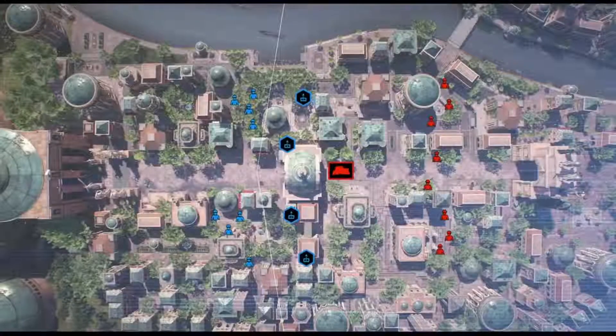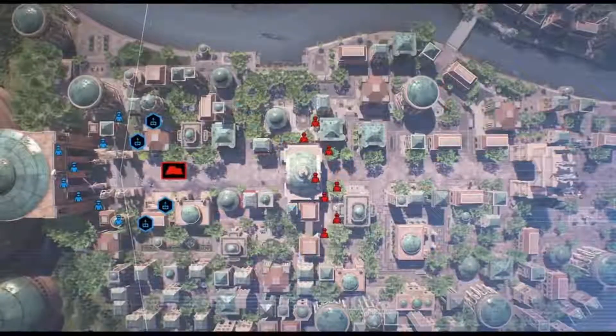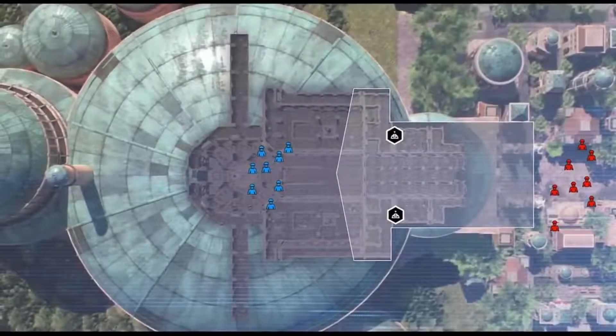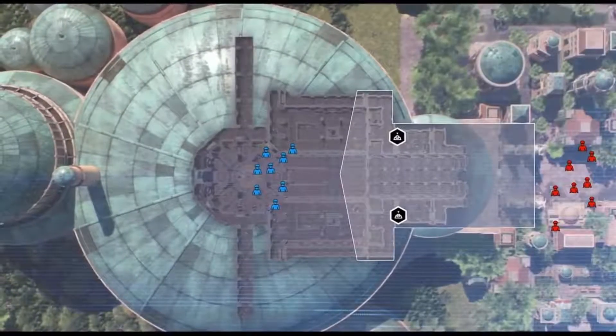If we progress to stage two, the droids need to try to bypass security and make their way into the palace itself. If they're successful, they'll be able to take on the throne room, and there the droids will ideally try to capture that from the clone army.